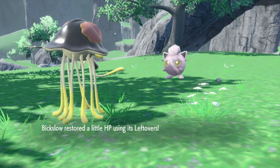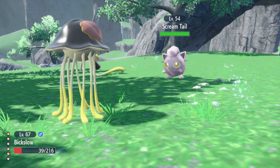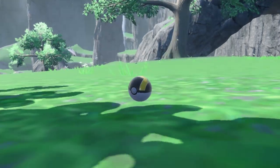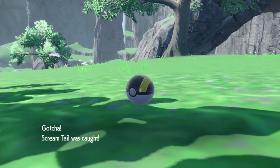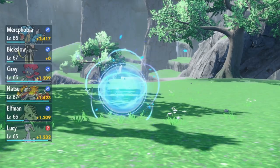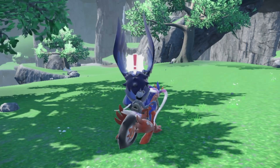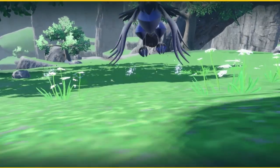This is where you can find Screamtail — similar place as Slitherwing, just kind of roaming around in this grassy area. They're very easy to find. Luckily, Screamtail decided to put itself to sleep, so it made catching it a little bit easier for me. And that is two of the Paradox Pokémon found.